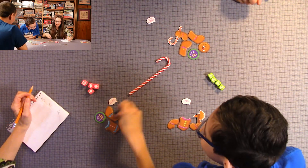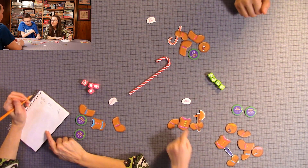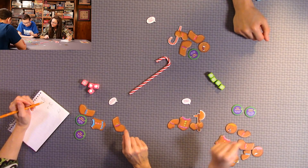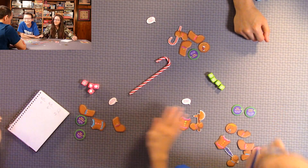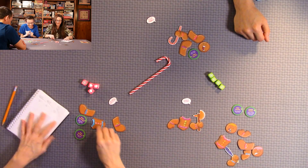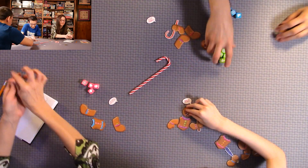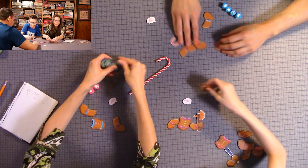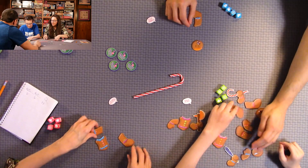Counting the score: Quentin gets 14 points because he gets one point for each part remaining as the last one standing. They get rid of the used special treats, rebuild their gingerbread men, and draw four new special treats for Round 2.